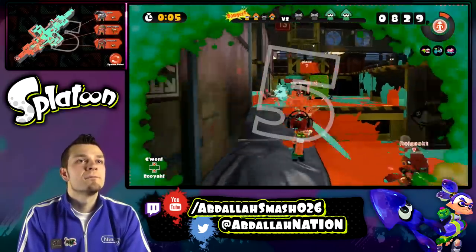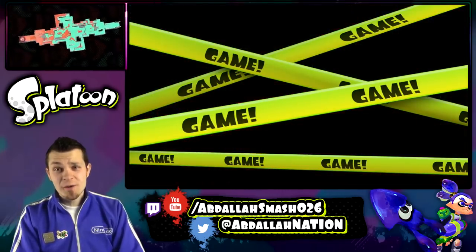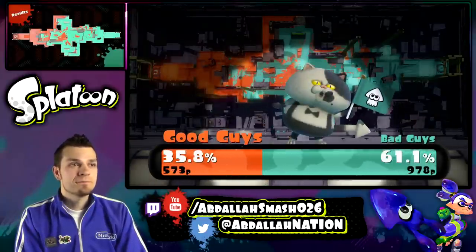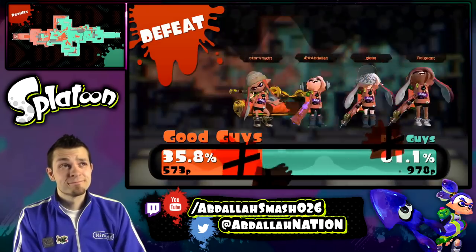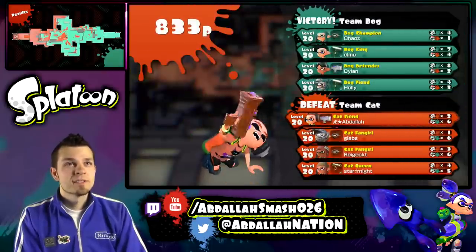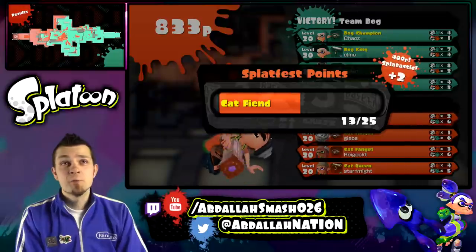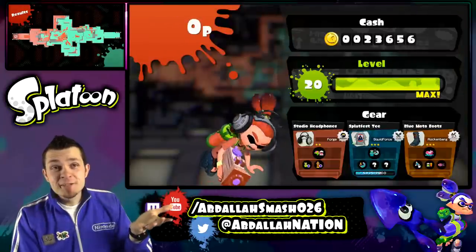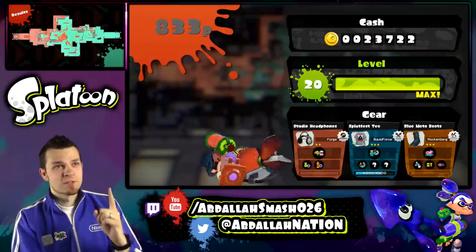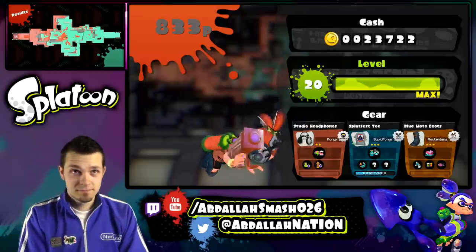That didn't help at all. Splattershot Jr. — yeah, we got owned that time. Come on, Team Cats, we need this. I wasn't really doing any work either — that caught me on my off game. But somehow I still did more than my team. We get two points — that's still something. Come on guys, we need this. One more round. Did we lose two and win one? Because I only remember wearing the King of Ink hat once. Let's try again.